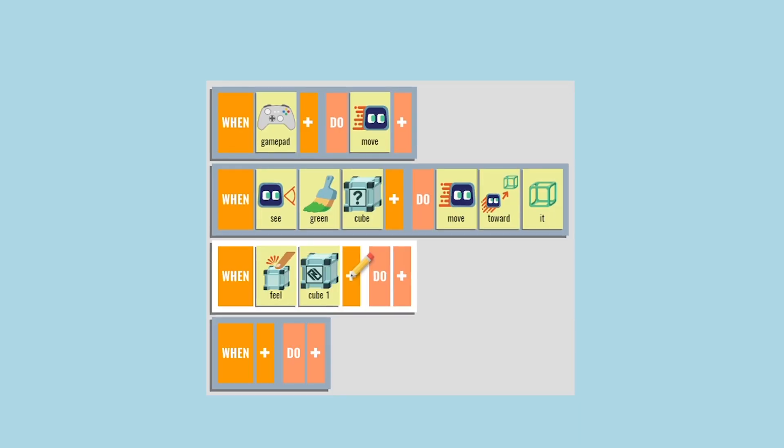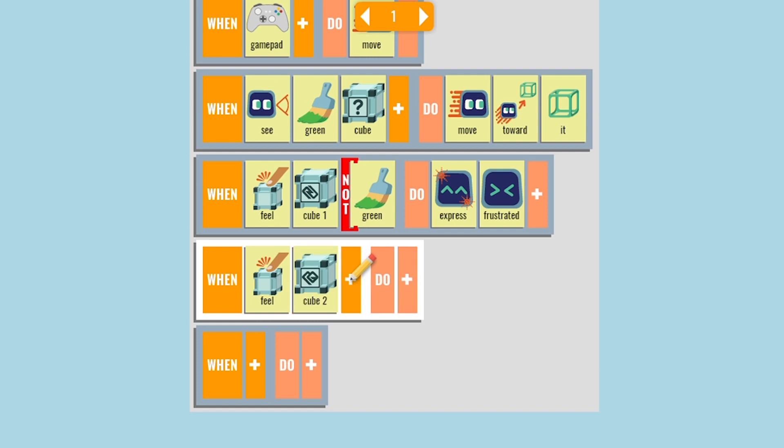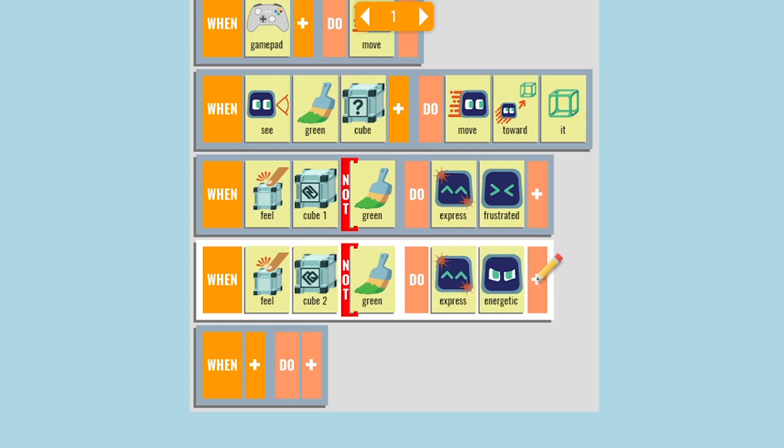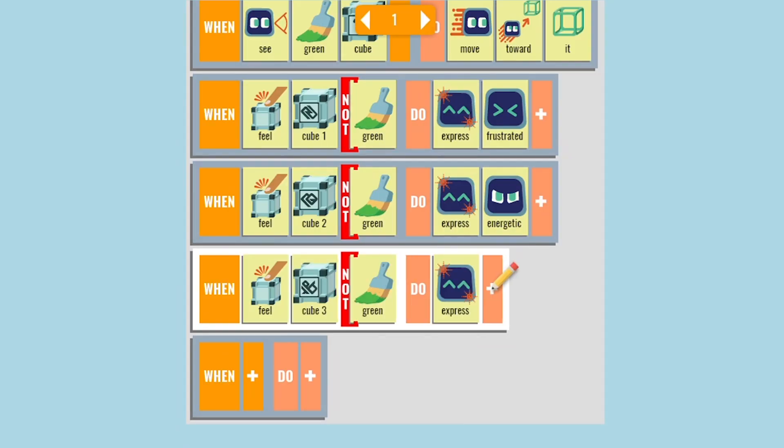When a human taps on the cube to make it a goal, we want Cosmo to express some emotion before going after the new target. Let's use a different emotion for each cube. When feel cube one not green, do express frustrated. When feel cube two not green, do express energetic. When feel cube three not green, do express puzzled.